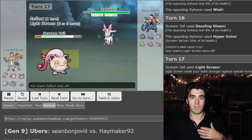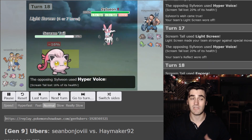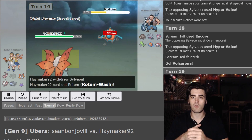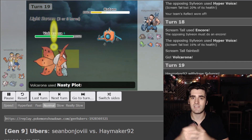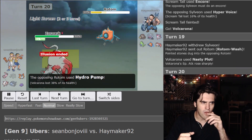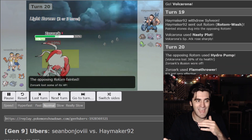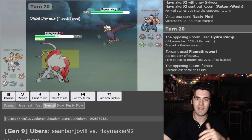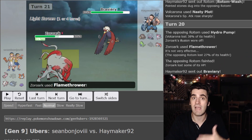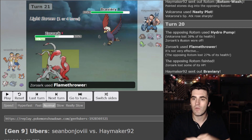Instead, he decides to just start going on the offensive. I make sure my Light Screen is up so he keeps Hyper Voicing me, giving me a safe sacrifice into Volcarona. Volcarona scares off the Sylveon, he goes into Rotom, and I reveal Nasty Plot. Not Quiver Dance? A Zoroark — who could have seen this coming? Zoroark has Flamethrower, and I use it to try and keep the illusion that it's actually a Volcarona alive even longer. But obviously he breaks my illusion and figures it out quite quickly.